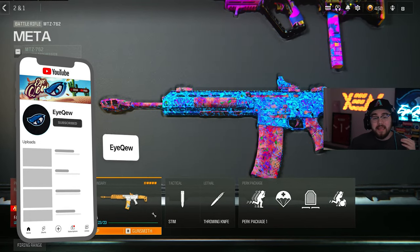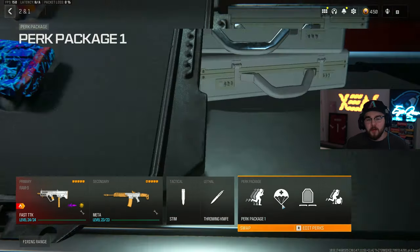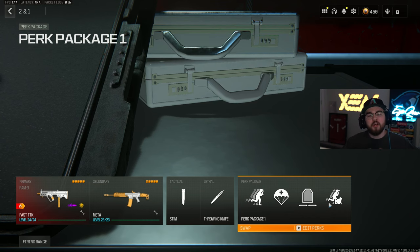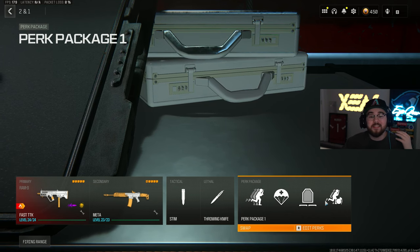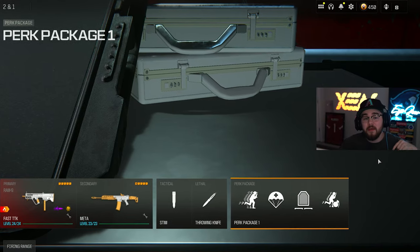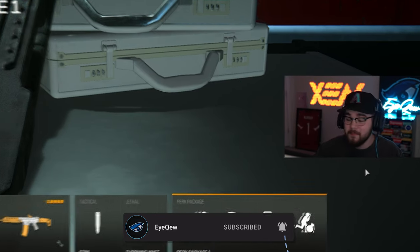Since you guys are always asking what I'm running — in my gameplays we're always running a Stem with a Throwing Knife, and for the perk package we've got Double Time, Mount, One-Ear, Tempered, and the Flex Perk. Make sure you guys test out every single loadout I just gave you and toss in the perk package — let me know in the comments if it helps you out. If it does, make sure you hit that big red subscribe button. That's it for the video.